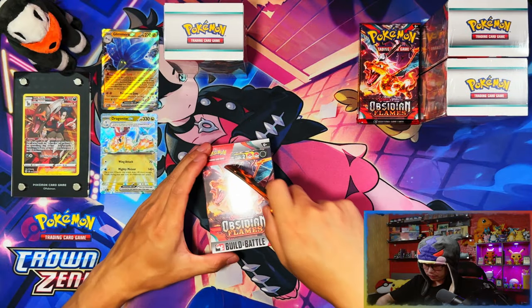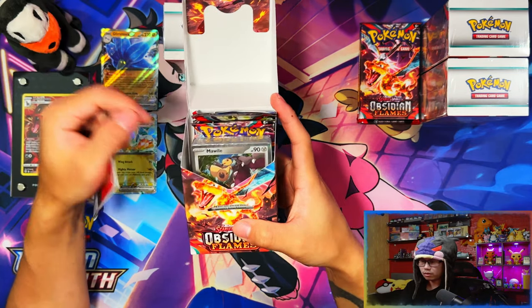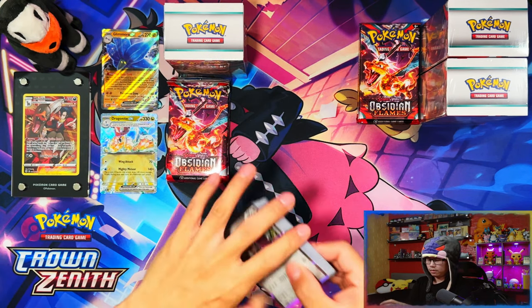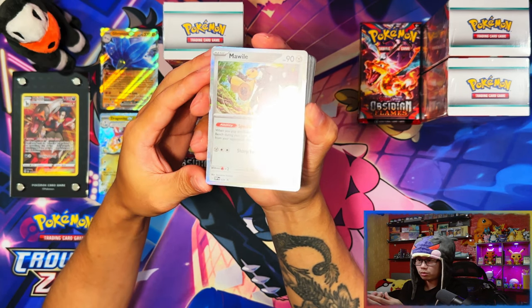We're getting into our first Building Battle Kit. What's our first stamped promo going to be? Oh — Mara! Nice, I'll take it. Here's your code card and there's your stamped Mara promo card.